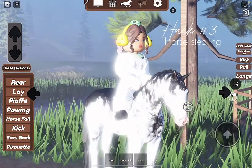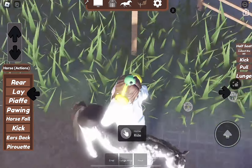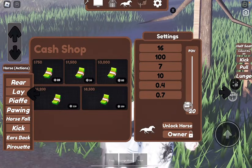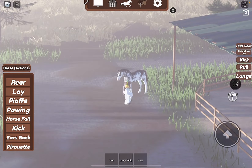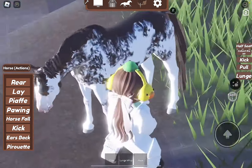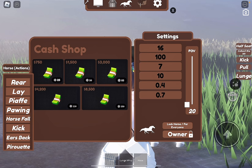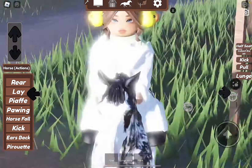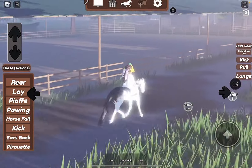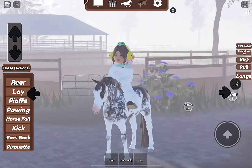The next hack: if someone keeps stealing your horse, go to the settings button and press 'lock horse.' It locks the horse for you and takes away the mount button. So if you're doing tack-up videos, you can press this and it won't show the mount button. You can also change the owner permissions so only your friends can get on, or everyone, but I keep it on owner only.